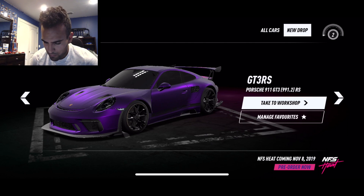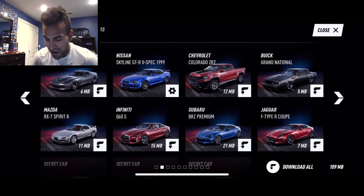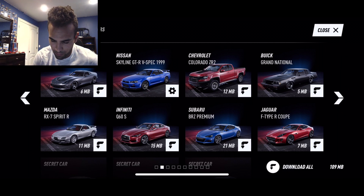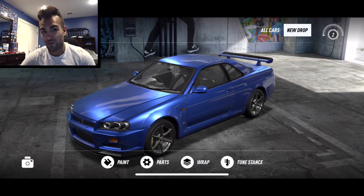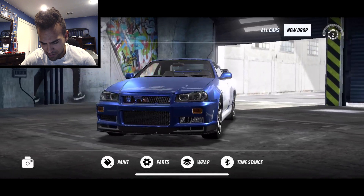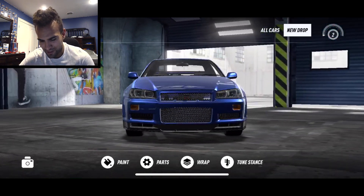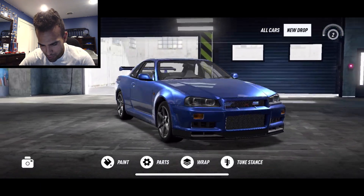So we're gonna get right back into it. This is the GT3 RS that we were building before. We're gonna go to the new drop. I did record this already but I recorded for like a minute or two and then it got corrupted. So we did end up choosing the Skyline to work on. I was really torn between that and the Arc 7. They had the Arc 7, the Viper, the BRZ, the F-Type - a lot of options in this crate. Paul Walker!